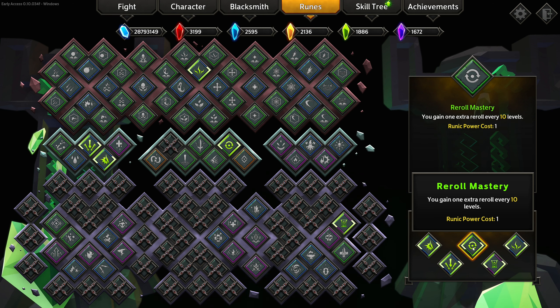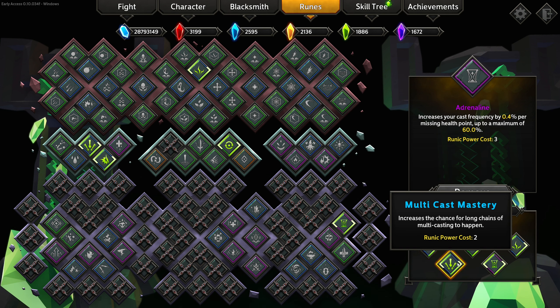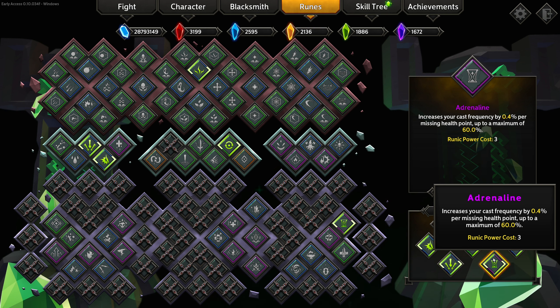We're going to take reroll mastery as well so that we get lots of rerolls to fine tune our build the way we want. We're going to take a new rune called Adrenaline, which gives you increased cooldown reduction and increased cast frequency as you lose health. The idea is we give ourselves a big buffer of health, and as we lose health we'll cast faster, and as we cast faster we'll heal back up faster because we're taking Exorcism for the self-healing.